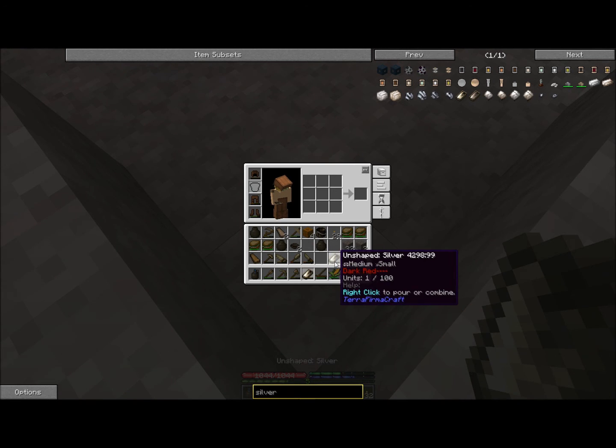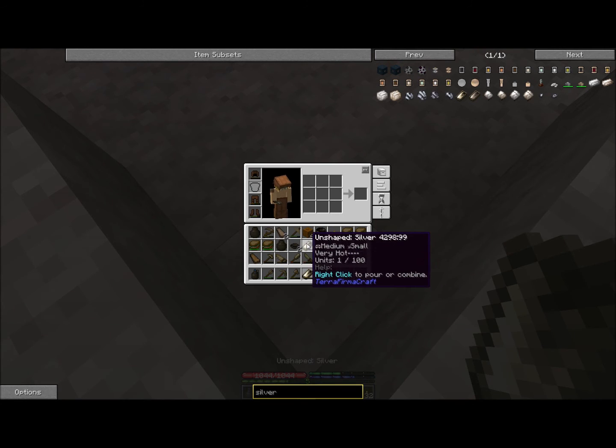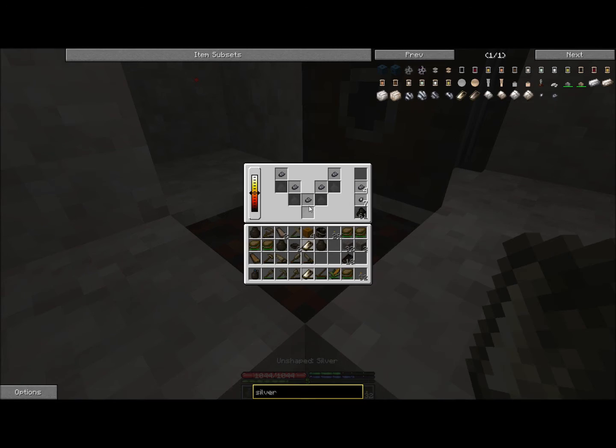Right-click to pour or combine — what does that mean? Let me try that. It might be easier with the clumps, though they might just give me 10. I have a feeling the wiki is wrong. I have 108 units total, which means I'm only going to fill one unshaped ingot. I'm going to experiment with this off camera and pick it back up once I figure out what I'm doing.